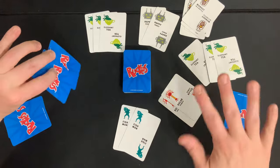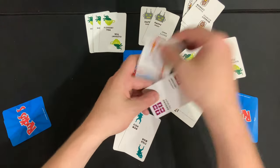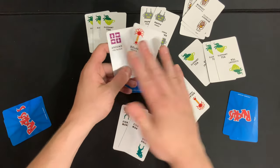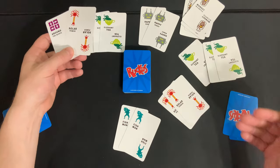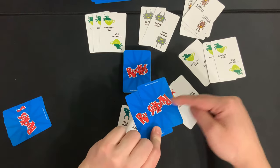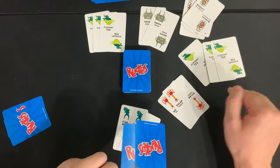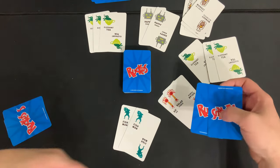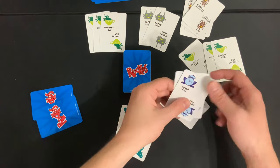Everyone is doing all of this at the exact same time — it's very fast, very frantic. A player might also notice they have Solar Power and announce it, but you don't have to play that card immediately. You could hold it in your hand until someone else potentially steals Solar Power, or until another player draws a Solar Power card and adds it to the set. The only time you must play a card is at the beginning when you have a set of two or more identical cards.